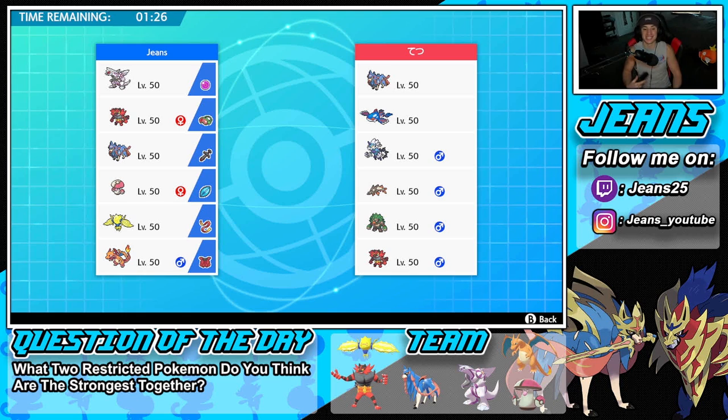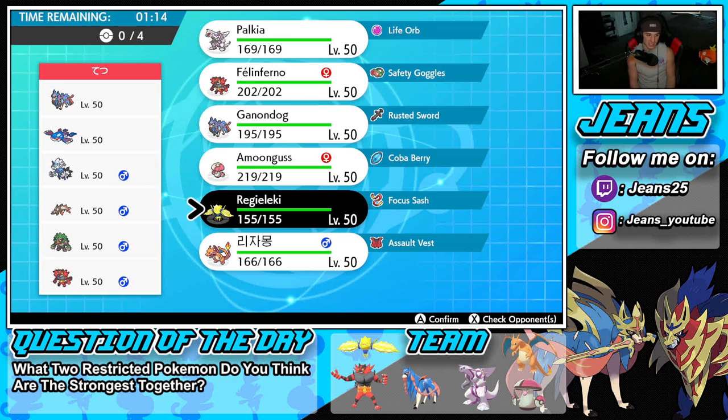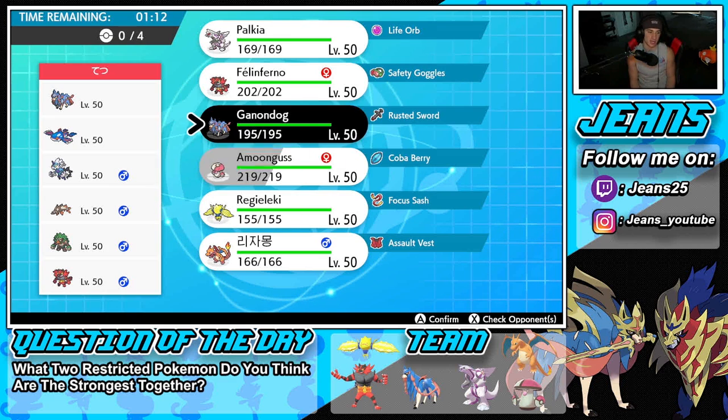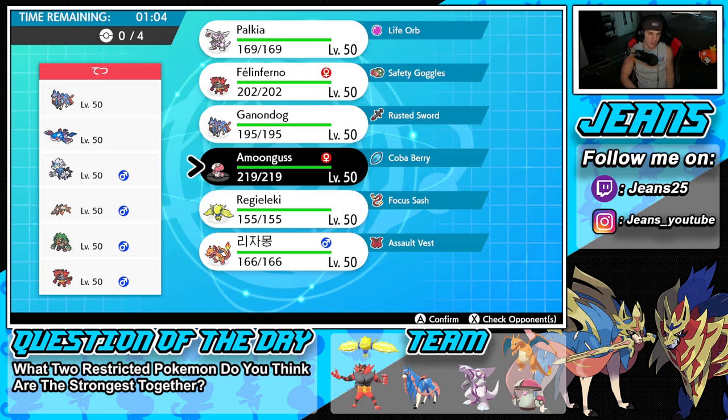We found someone using a Series 12 team — he has a Zacian and Kyogre combo alongside Thundurus, then Swift Swim Barraskewda, Rillaboom, and Incineroar. How should we play this? I feel like Regieleki is going to be great for speed control, but we have to watch out for the Fake Outs. That Thundurus is probably rocking Bolt Absorb, so I have to watch out for my Regieleki.